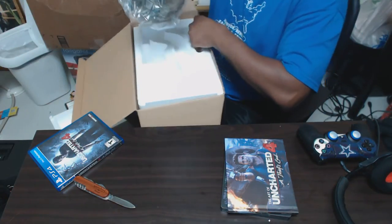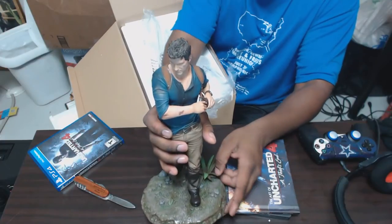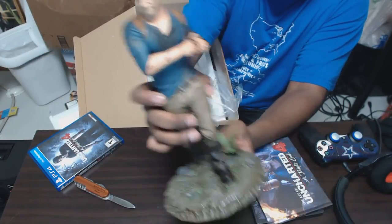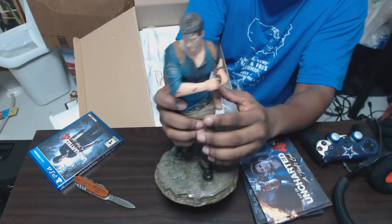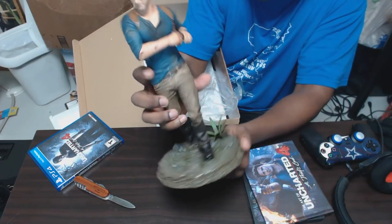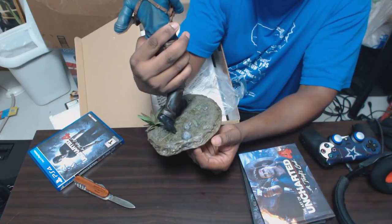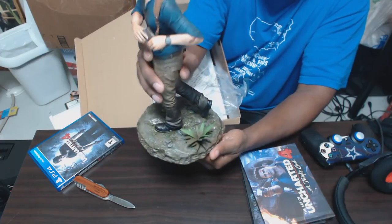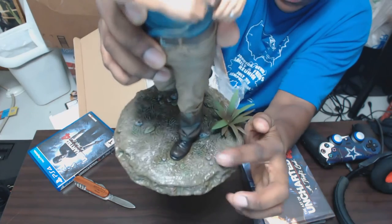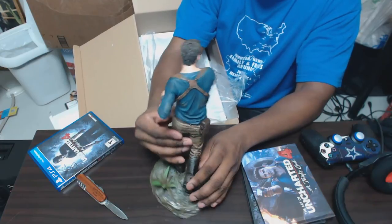This is what you really want. Damn, that is nice. As you can see, Nathan Drake has got his pistol right here. You guys should see the dirt and everything on his face — like maybe some blood, some stuff all around his arms and his neck. I don't know what these are, leaves or whatnot. Got rocks. This is nice. It's going to be a very good addition to my collection.